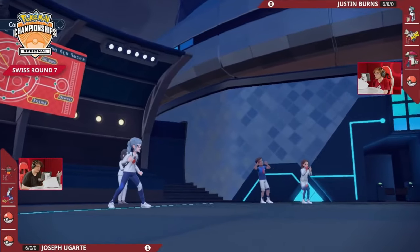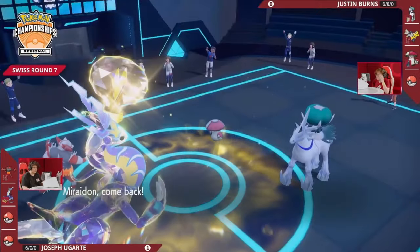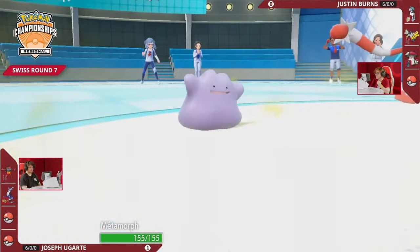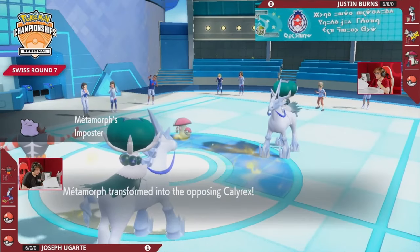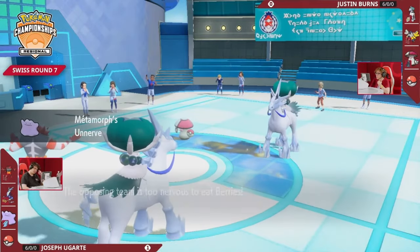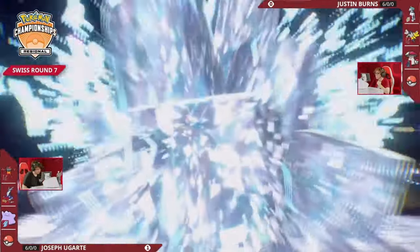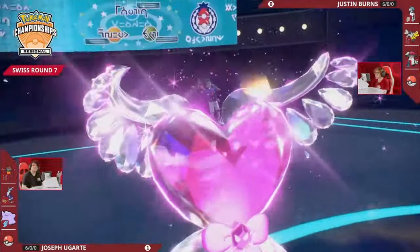Amoongus now on the field does have the option of Rage Powder to redirect from that Calyrex. Going to swap out — not wanting to stick around. There is the Ditto — it's not transforming, it's Metamorphic. Yeah, the French name for Ditto — Metamorphic instead of Ditto. Going to copy all the abilities that Calyrex Ice Rider has, because it's such a strong Pokémon. With access to the Ice attack, it might be able to do some pretty solid damage into the opposing Terra Fairy Amoongus.